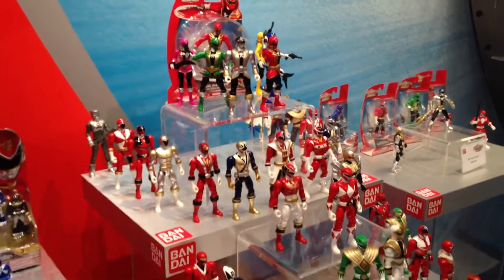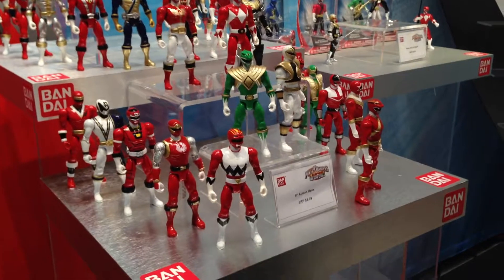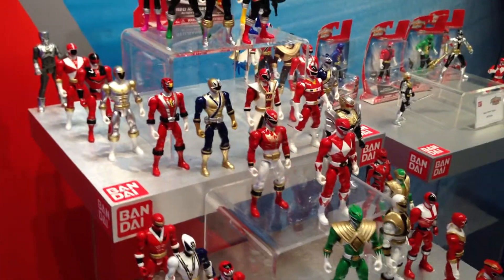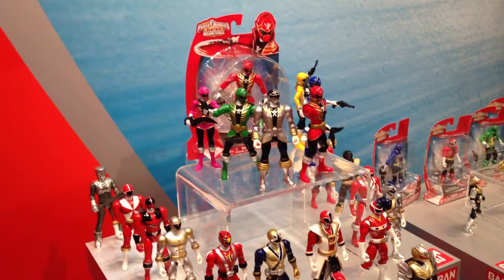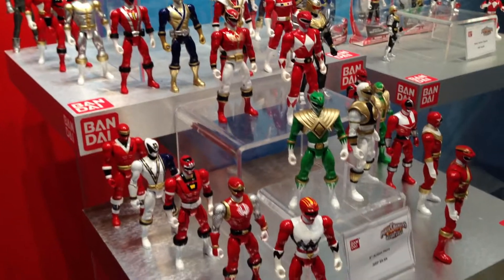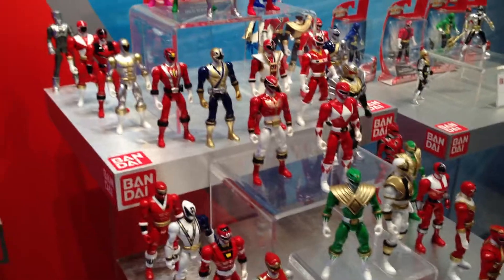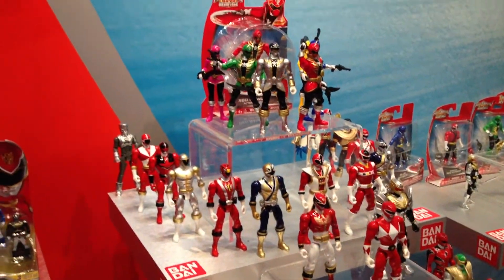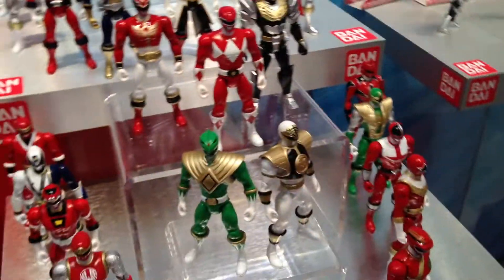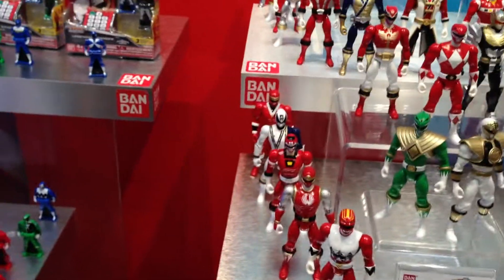A lot of different Rangers represented here. That's the cell with the 5-inch action heroes — there are 37. We got some Zeo, the original, Tommy with both of his different looks, Ninja Storm — 37 different types. These guys have 13 points of articulation, come with two battle gear accessories. They're only five inches tall but they look bigger because they made it a more muscular frame.